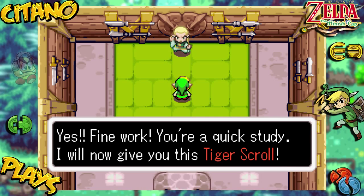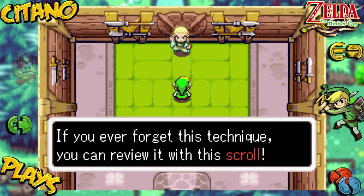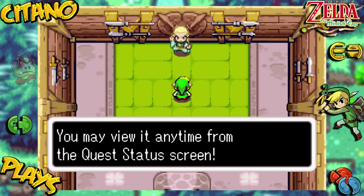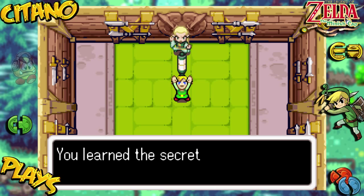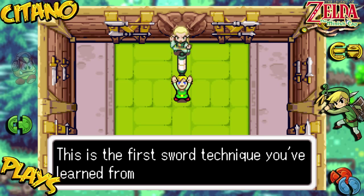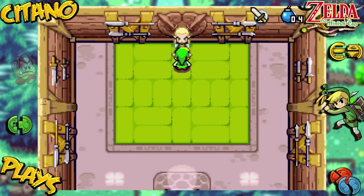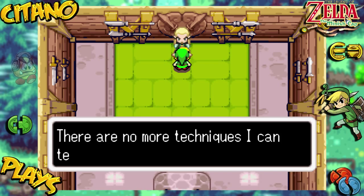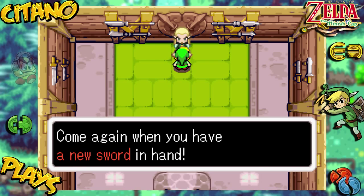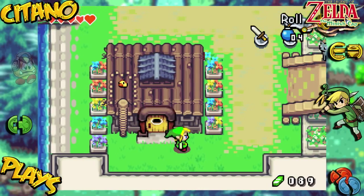I will now give you this Tiger Scroll. If you ever forget this technique, you can review it in this scroll. You may view it anytime from the Quest Status screen. You learned the Secret Spin Attack Fighting Technique — this is the first sword technique you learned from Master Swiftblade. There are no more techniques I can teach you with your current sword. Come again when you have a new sword in hand. We'll come back to him later.